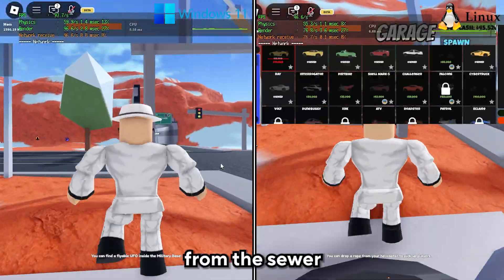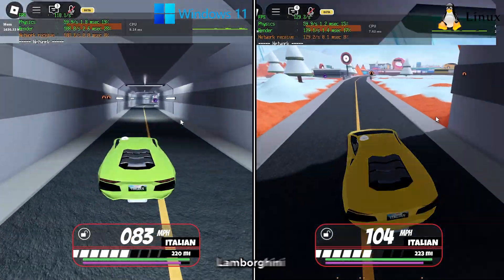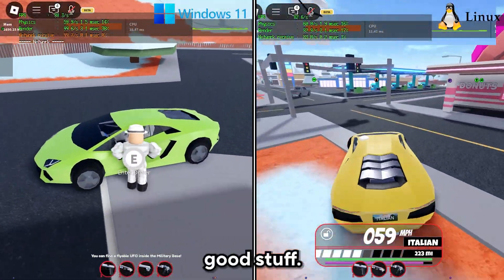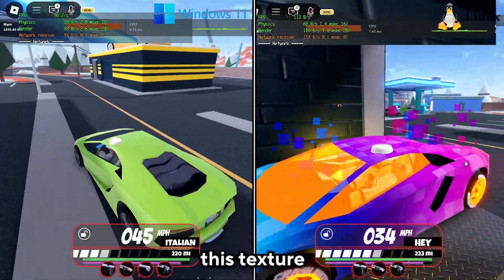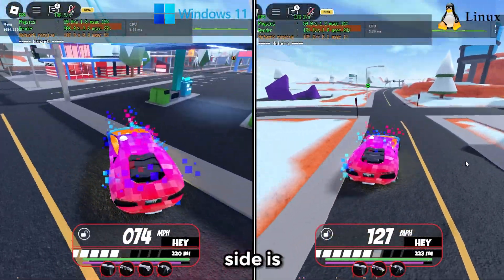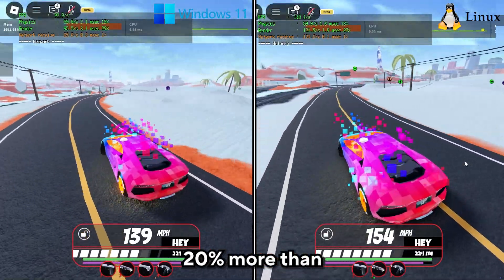I escaped from prison and now I'm spawning my Lamborghini Aventador, getting some weapons and a custom look. From the Linux side, I already got my weapons and went into the garage to get the good stuff. The car performance is much better now. From the Windows side, Linux is running quite a bit better — about 10-20% more FPS than compared to Windows.